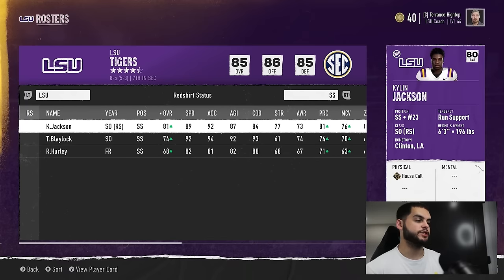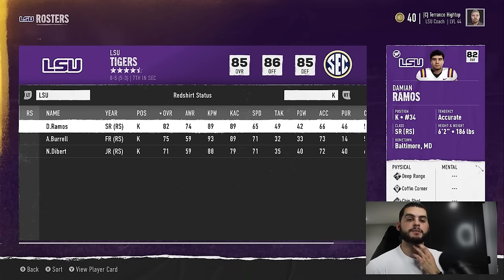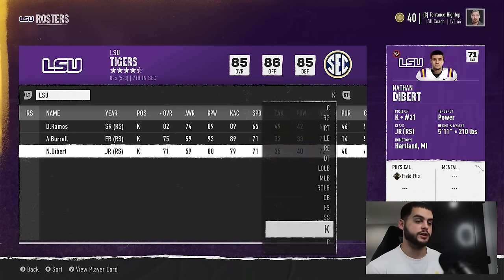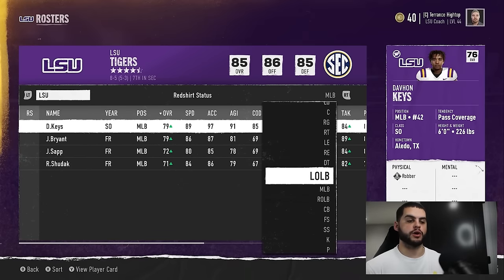Strong safety is another spot we're weak at. We may consider adding another guy there. Kicker is another one — we only have a senior kicker, and after that we have pretty bad kickers. It may be worthwhile to find a sophomore-type kicker in case you don't recruit a kicker next year. So the first thing I like to do in the offseason is a roster breakdown — go through and identify every positional need.